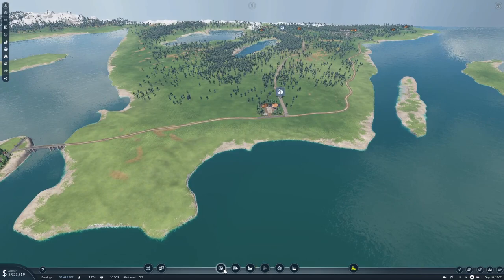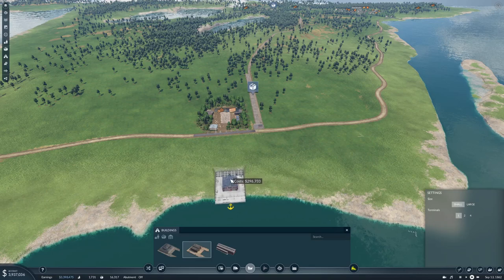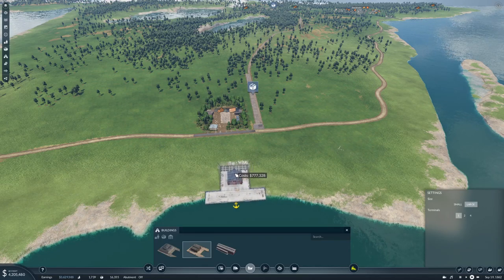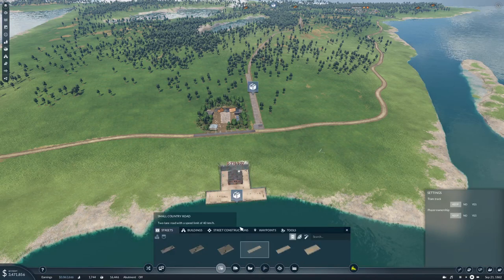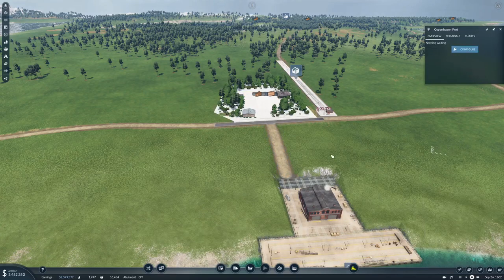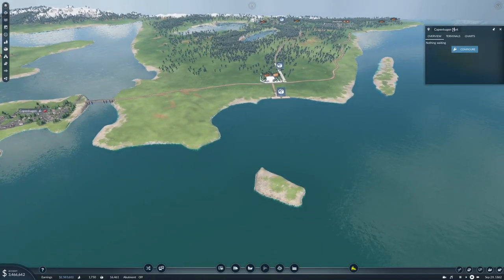Then we need a harbor - large - that'll be fine. So there, and then we need a street connection, and that reaches that. Good. Okay, and this will be Melmue Port.